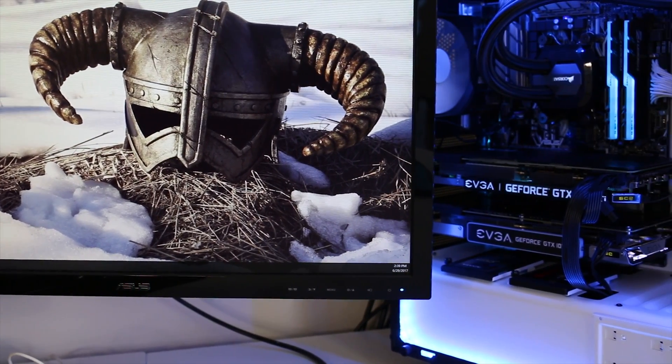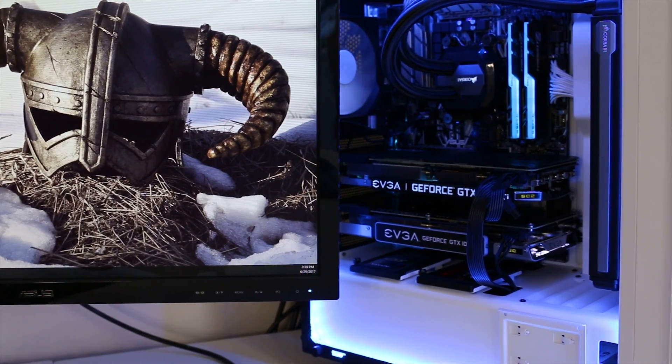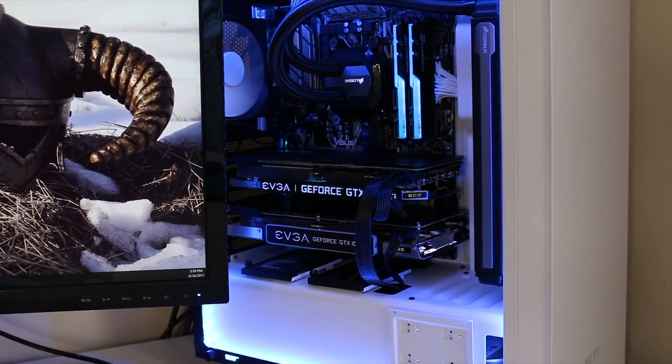I have my GTX 1070 SC Edition as well as my brand new 1080 Ti SC 2, both from EVGA, and they're both just sitting in the same PC and mining away. For those not familiar with how mining works differently from gaming, I'm able to put a 1080 Ti and a 1070 in the same machine because they don't have to work in tandem — they're each doing their own thing completely separately, and then the software combines the megahash together.